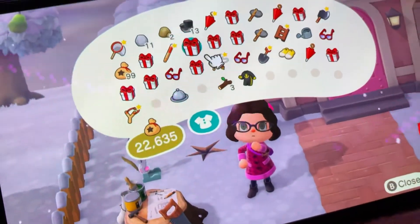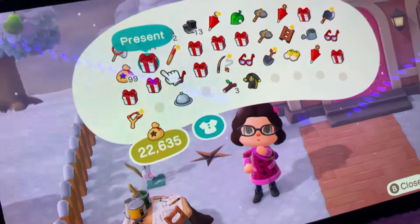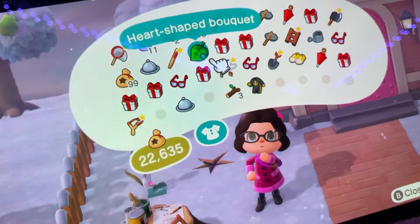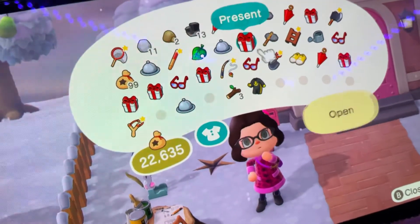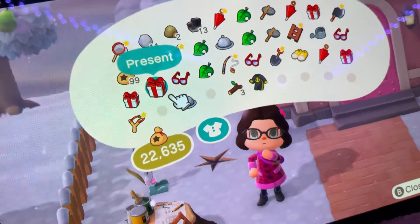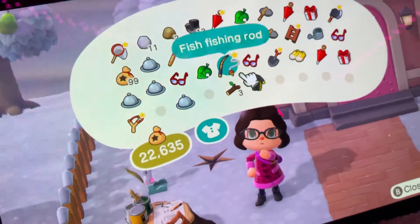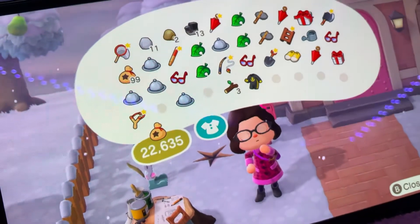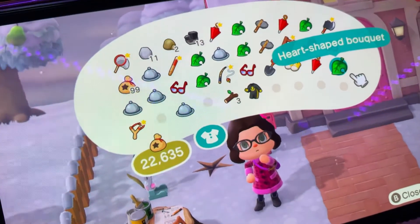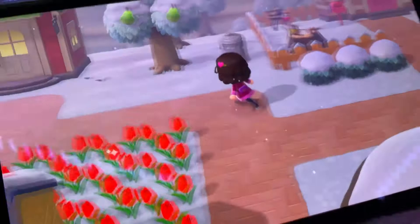Let's open up these gifts. I got a heart-shaped bouquet from Isabelle, a chocolate heart, another heart-shaped bouquet — wow, how many of these are there? Chocolate heart, another chocolate heart, another heart-shaped bouquet, and another heart-shaped bouquet. I can't believe this. Wow, that is so cool.